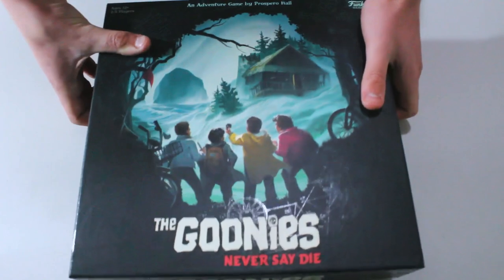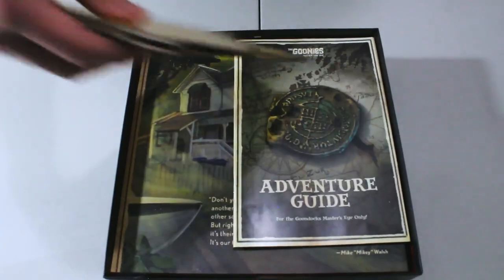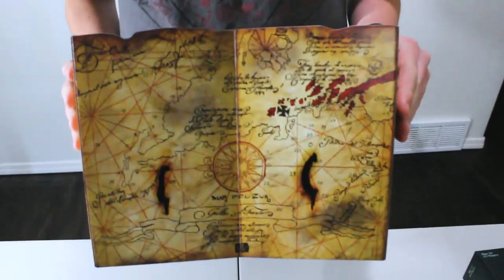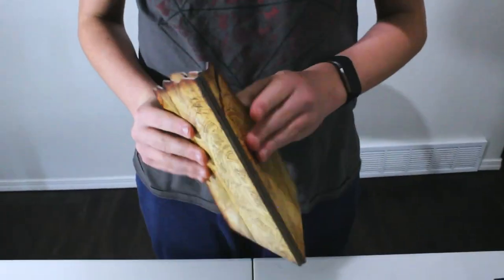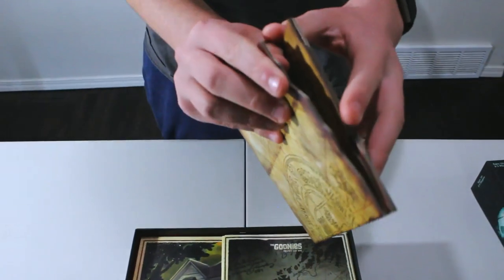In the box we've got — this is the first part of the box — we have a Goondocks Master screen. It's like a map from the movie. Pretty cool. It's also not that cheap; it's actually pretty thick. It shouldn't fall apart — it's pretty well put together.